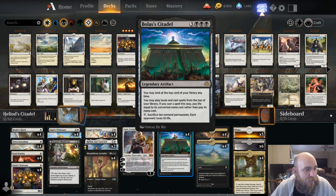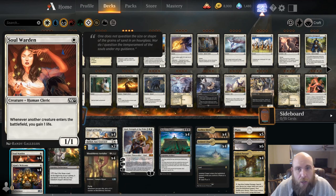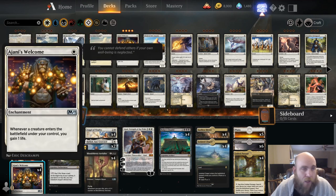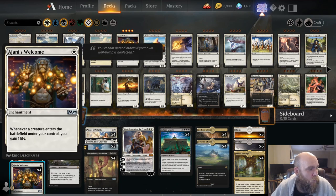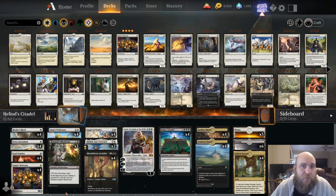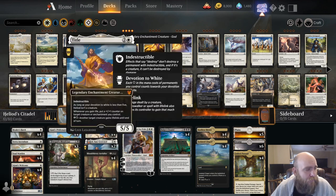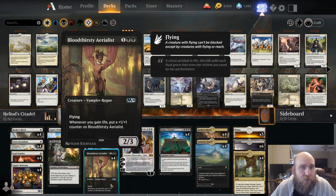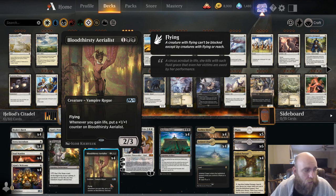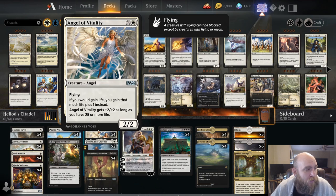But why is this really good in our deck? Well, we have a ton of life gaining when creatures come into play. We have four copies of Soul Warden, and we also have four copies of Ajani's Welcome. What we're trying to do is get a few of these out, start playing really cheap spells from our deck, and we're actually going to be netting life as opposed to just losing life. And then at the same time, every time we're gaining life, we're also growing our Ajani's Pridemates and our Bloodthirsty Aerialists into just giant creatures, and then we're going to swing in and kill our opponent in one go. We also have Angel of Vitality to actually increase our life gain, so if we would gain life, we gain that much life plus one.